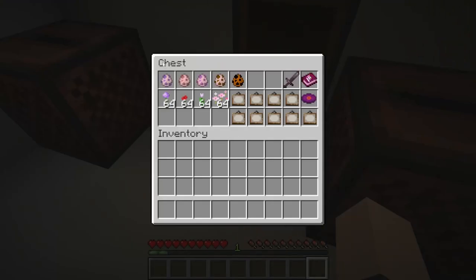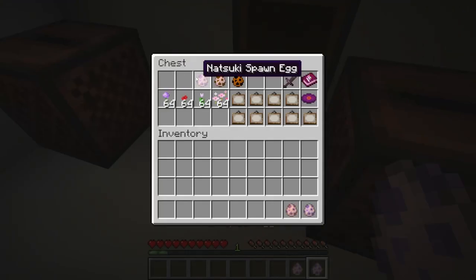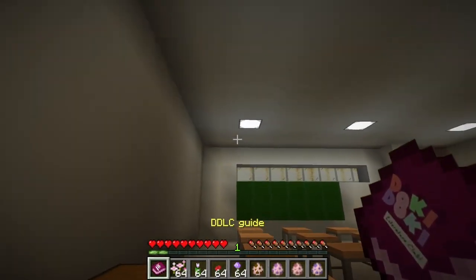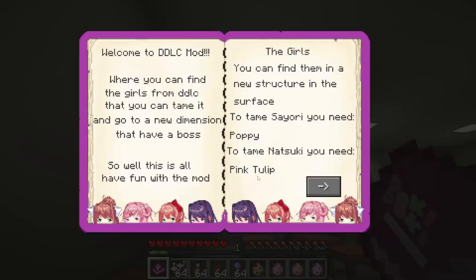So anyway, we're going to get to the characters here. We got Yuri, Sayori, Atsuki, and Monika, and we got their flowers, or most of them anyway. We have the DDLC guide here first. Let's read this: Welcome to the DDLC mod, where you can find the girls from DDLC that you can tame, and go to a new dimension that has a boss. Have fun with the mod. The girls — you can find them in a new structure on the surface.